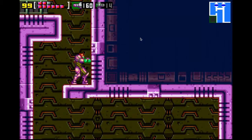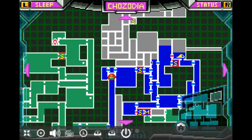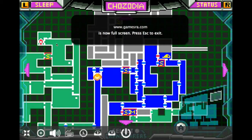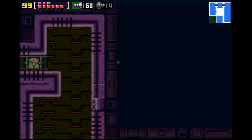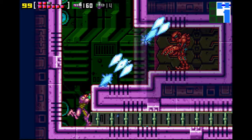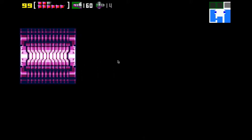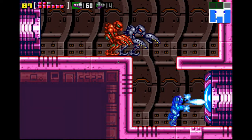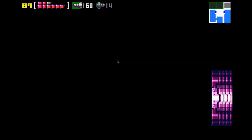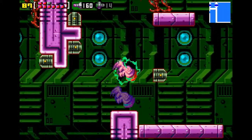Right now, according to the map, we still need to explore this area. Ignore this guy, keep on running. Now these guys — they're black pirates. Those guys take a lot more hits to defeat, and they don't die from the screw attack.